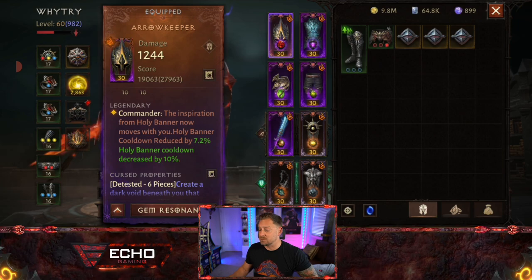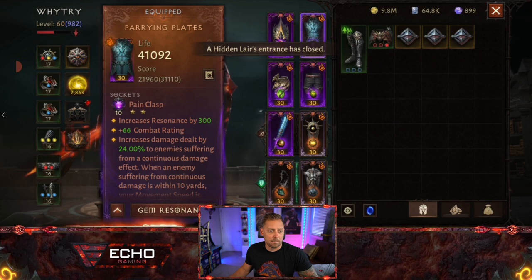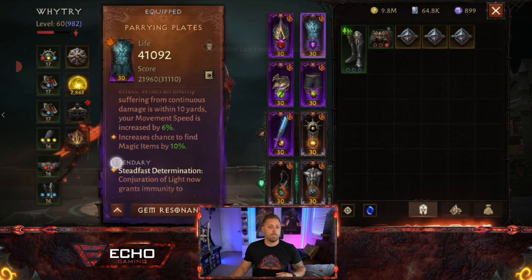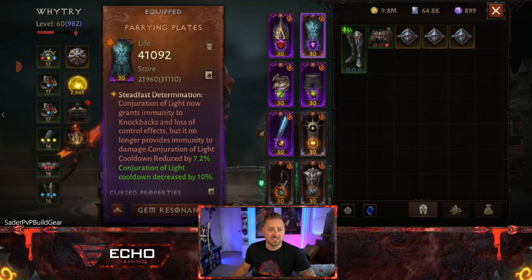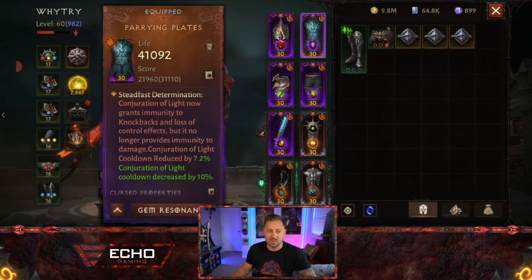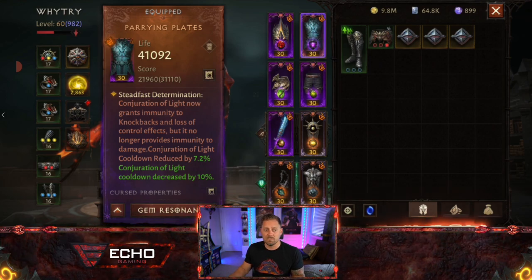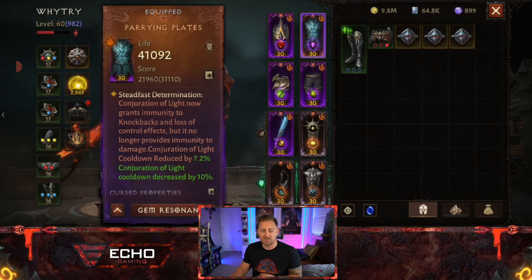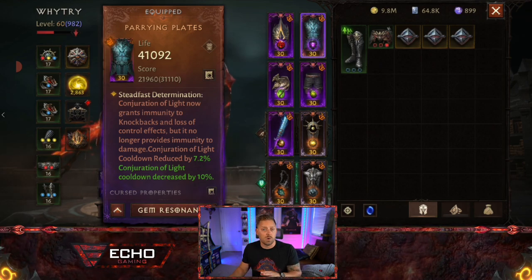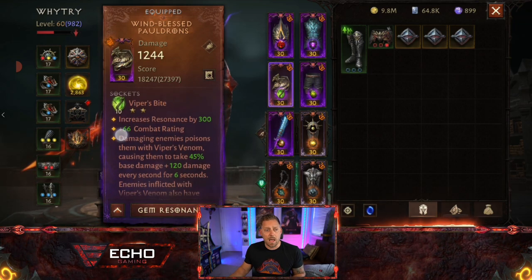Moving to the chest piece, he has the Parrying Plates with a max level Pain Clasp two-star gem. The essence is Steadfast Determination: Conjuration of Light now grants immunity to knockbacks and loss of control effects, but no longer provides immunity to damage. The Conjuration of Light cooldown is reduced by 7.2%, and this piece is also awakened for additional stats.